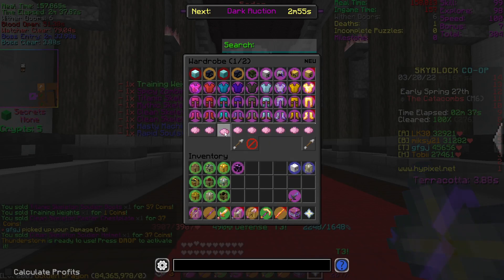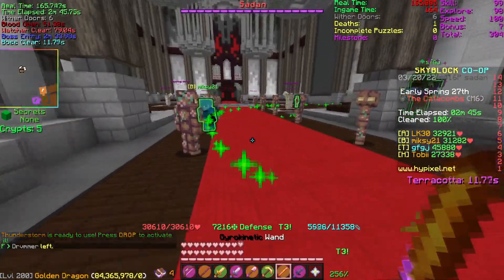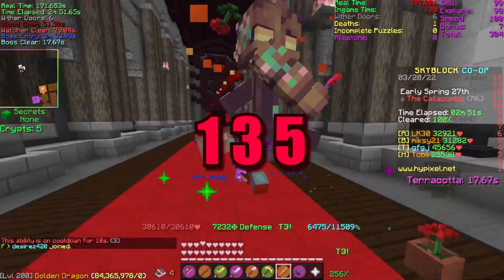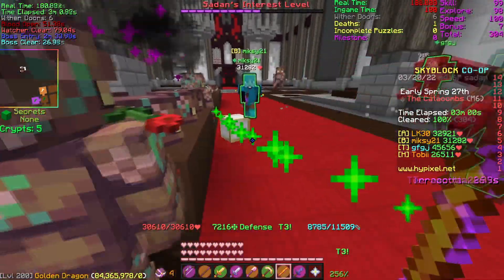As a mage we don't do much here — we just gyro the Terracottas. If you guys don't know, the mage gyros in the order of one, three, and then five because they have the lowest cooldown. Here's our second gyro about to go off.